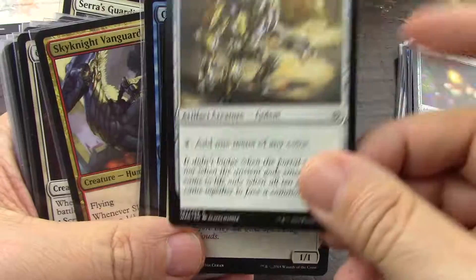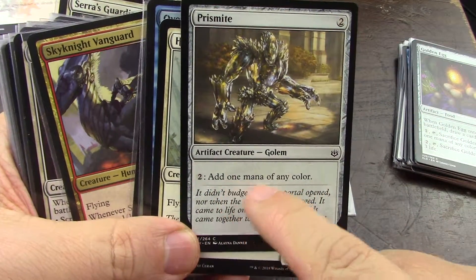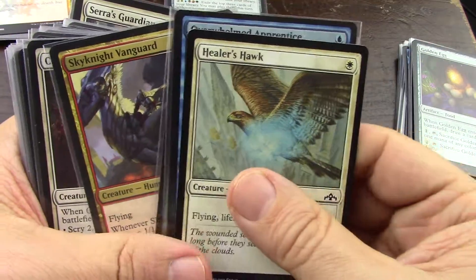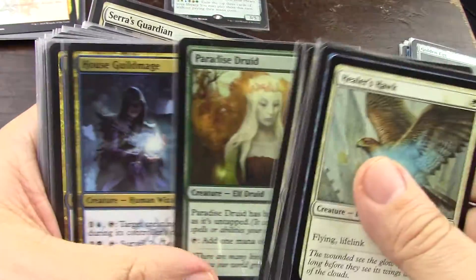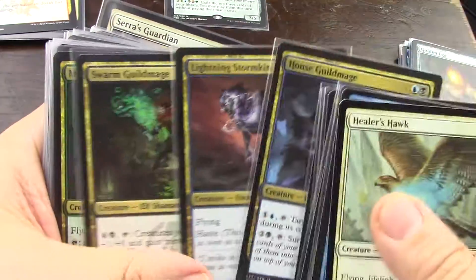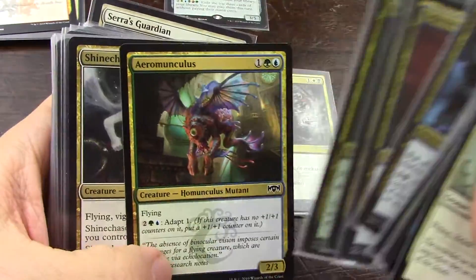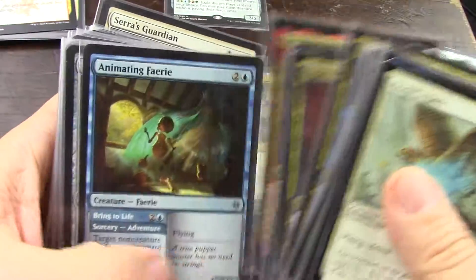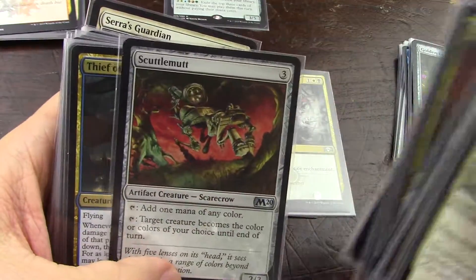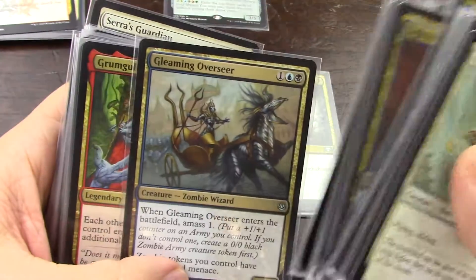And this is a two, four, one mana rock. I have enough 'add one mana of any color,' I think, so I'm going to take him out. Yeah, I think I can do without those two cards.